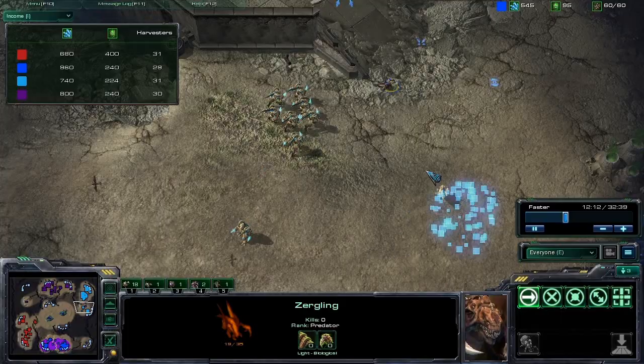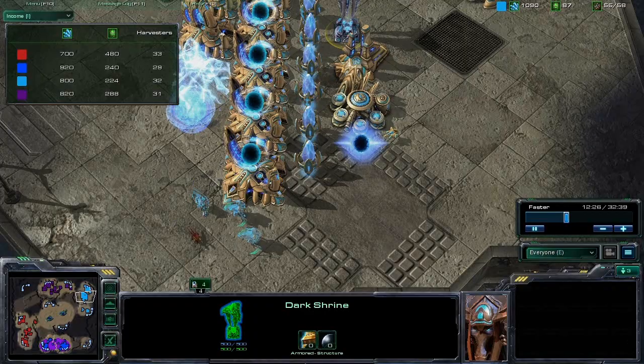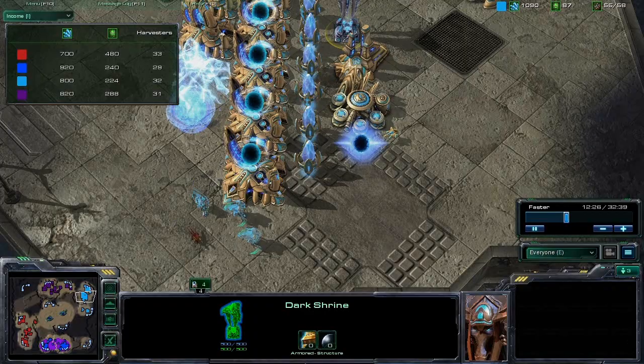Here you see a ling headed out — we had no idea what they were doing, and this ling is a hero ling. He's already in the main base — right into their base. And we see a dark shrine. We basically just freak out at this point trying to get detection. He's already got three dark templars up.